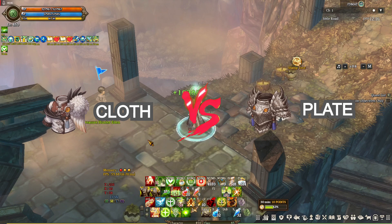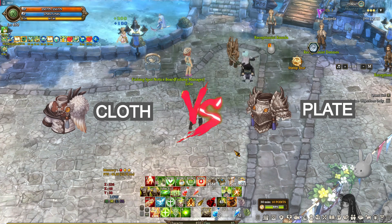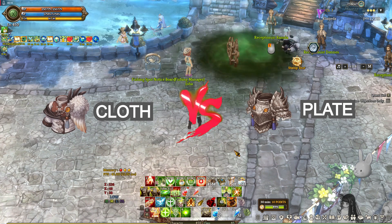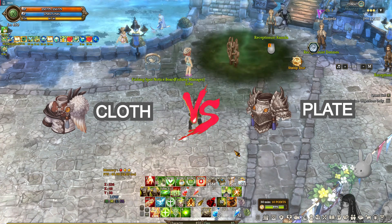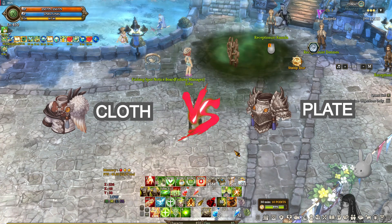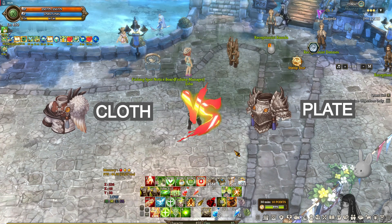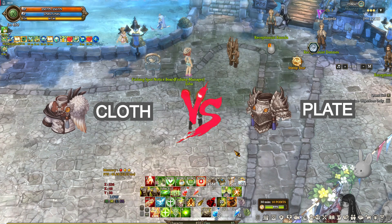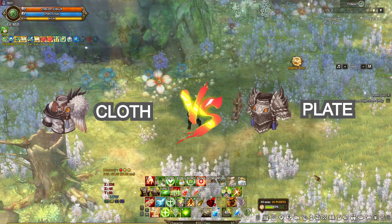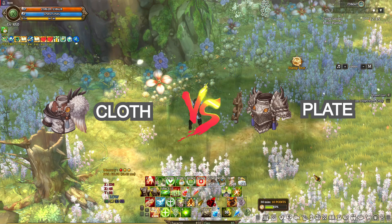Both are good for challenge mode but it depends on the situation. Plate will protect you from basic attacks which is very common when mobbing in challenge mode. Plate is also the go-to armor for PvP, but this isn't a PvP guide. Cloth will protect you from magic attacks, which is usually boss magic attacks, and it hurts especially at stage 7. Stage 7 bosses are where people drop most of the time.